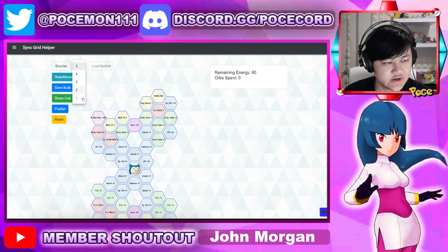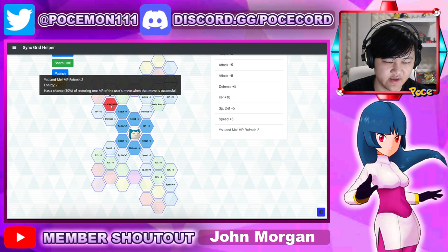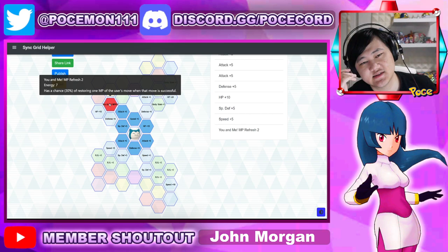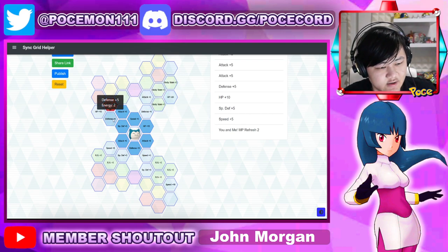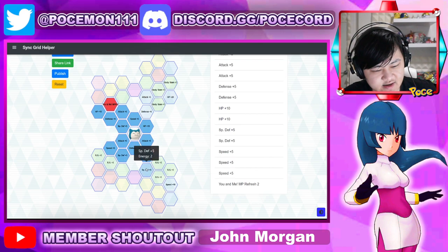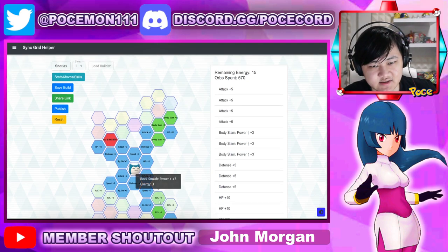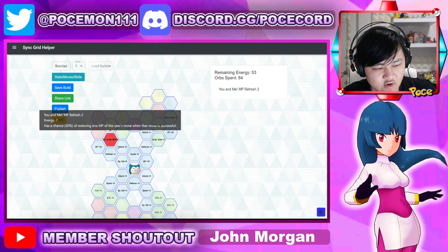Moving on to the grid, starting at 1 out of 5. If you have the orbs, pick up everything. If you don't, just pick up this one node — you literally do not need anything else. The most powerful thing in this kit has a 30% chance to use one more, so you have to pick this up. Outside of that, there's nothing else worth picking up. If you have extra Sync Orbs, you can grab stat nodes, but 100% pick this up.